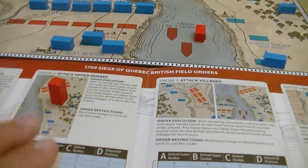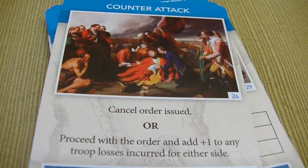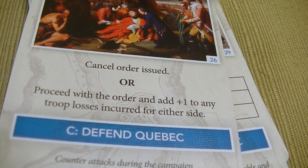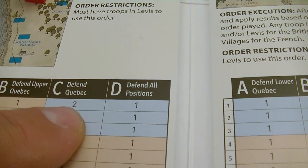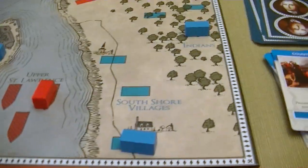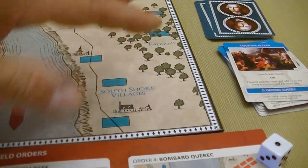The British attack Upper Quebec again. We flip the card: Counter Attack — cancel order or proceed with plus one to any troop losses for either side. They are defending Quebec. We have a chance to really hurt the French especially with a low roll. We rolled a one — they lose two troops and with the plus one casualty modifier, that's three total. The two remaining troops are completely depleted. They lose two morale. We've driven the French out of this particular area.